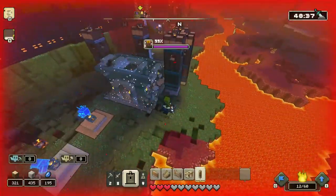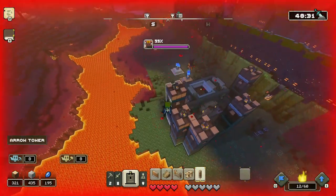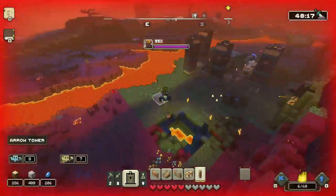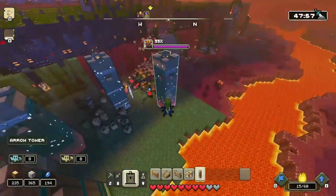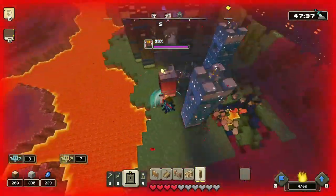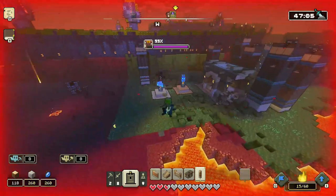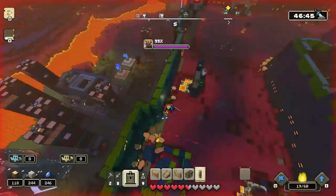Once that's done, you can finally focus on getting rid of other things. The main thing you need to take care of will be the spike-throwing bomb tower. Just go around the base and you'll be able to find it. For now, get yourself a good position where not many things can attack you and your buildings. Keep using your plank golems to make sure the piglins are dead, and just keep expanding.